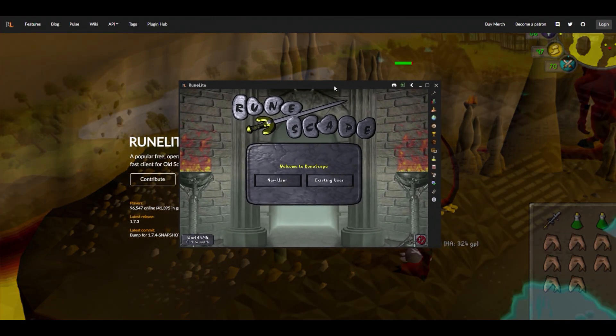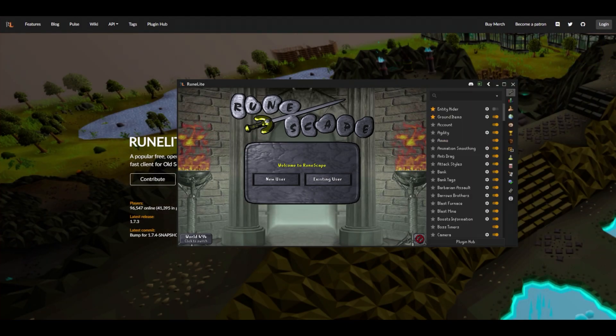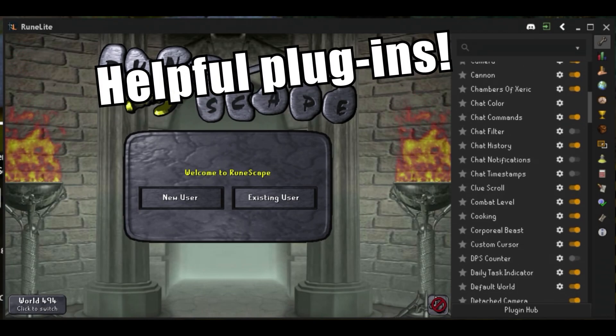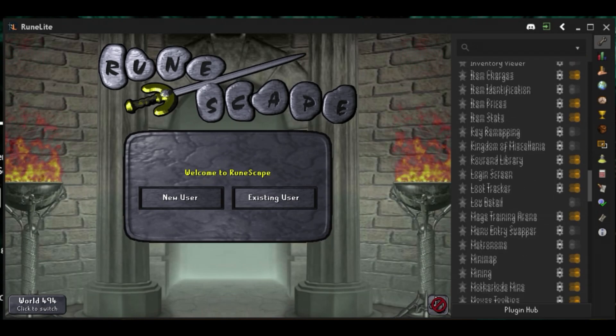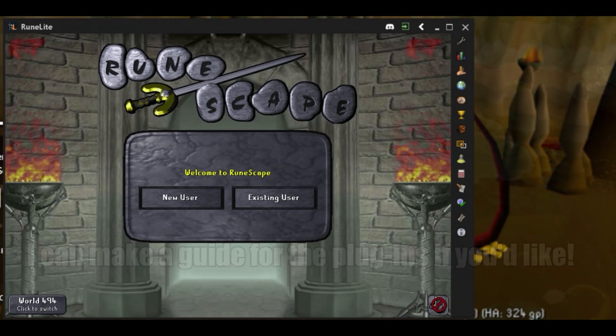Runelite has many plugins that you guys can actually see — it's phenomenal. You just see a bunch of them and it's like overwhelming because you're just like, what the heck is this? How does this even work? It's pretty simple. There are many guides for that, but if you want me to make a full detailed guide, let me know in the comment section below.